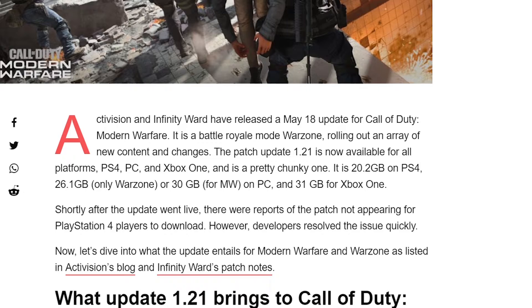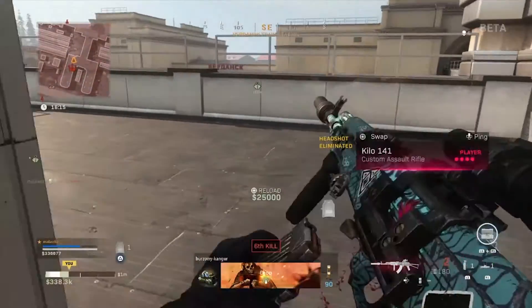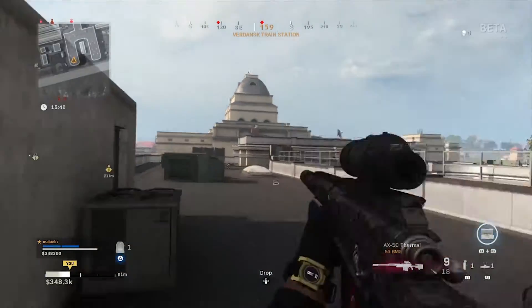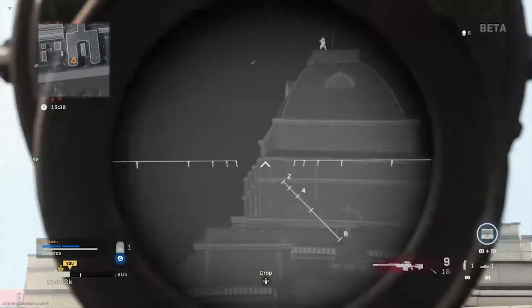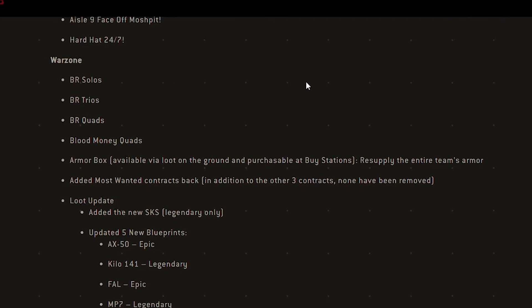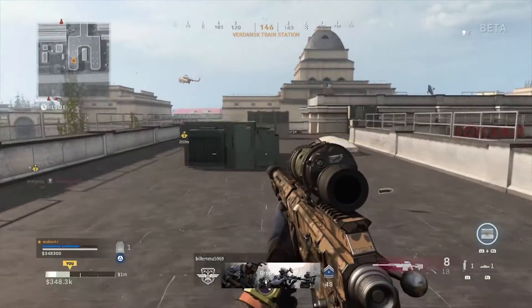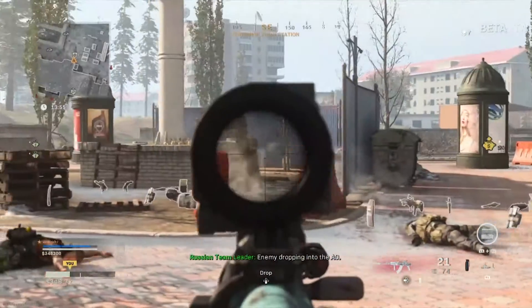About 31 gigabytes for Xbox. We'll start with Blood Money — this mode has been modified and is now called Blood Money Quads. Blood Money Quads can drop back into Verdansk, and in the previous patch Blood Money consisted of trios, so now four players can join together in hope of scoring first place.